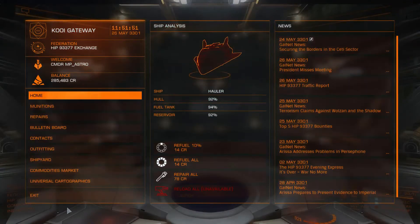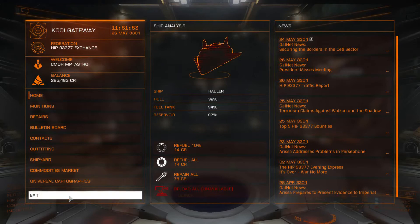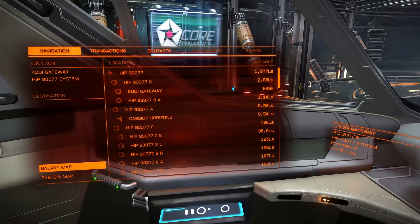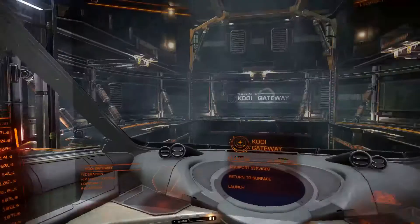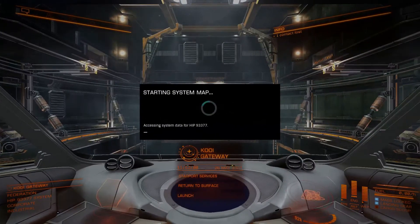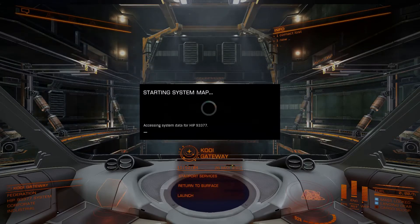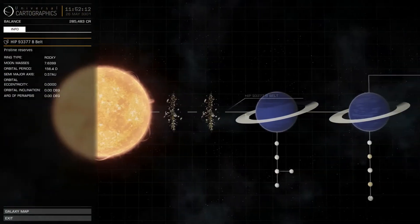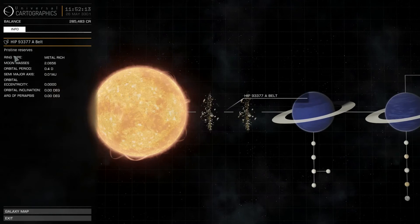Talking about mining fields — there are in general two places you can mine. If we open up the system map, you can mine the asteroid belts, but you can also mine the rings around the planets. In this system we have two asteroid belts, and you can see the type up here: it is metal rich and a pristine reserve, so this is actually not a bad asteroid belt.